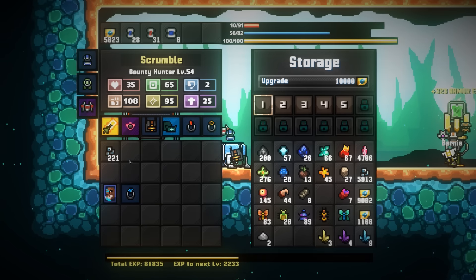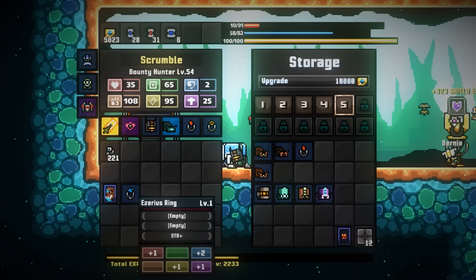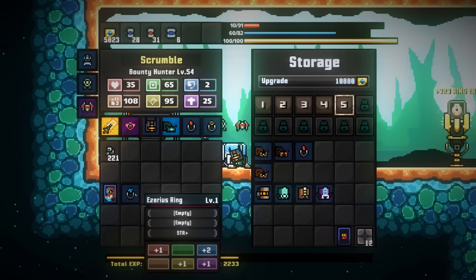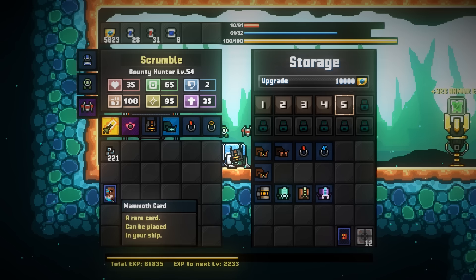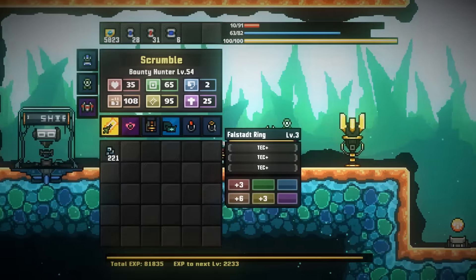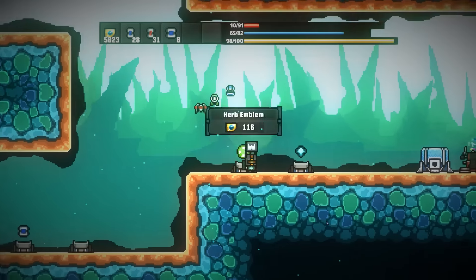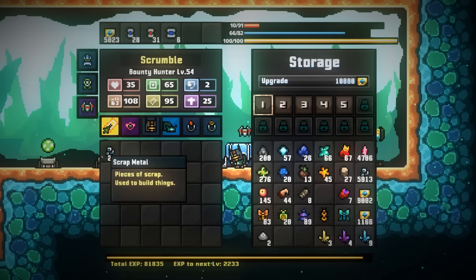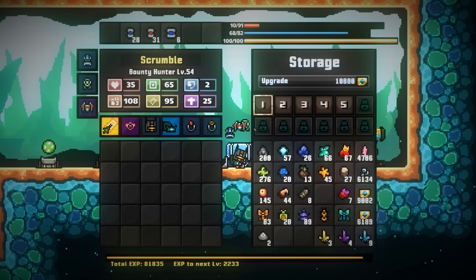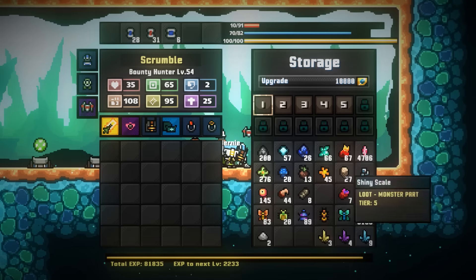I'm not going to do the helm — I'm never going to get anything upgraded. I'll try to get things upgraded that give me the most stats. I got an Aziris ring — it gives plus mana, faith, strength, vitality, and tech. I feel like rings are double dipping if you have two equipped. I have enough to do challenge level two, but that's going to have to wait until another episode.